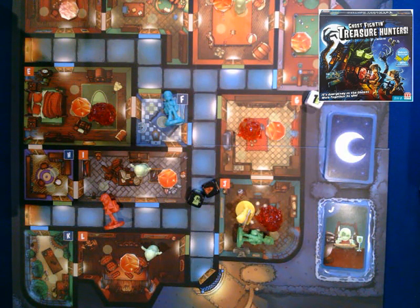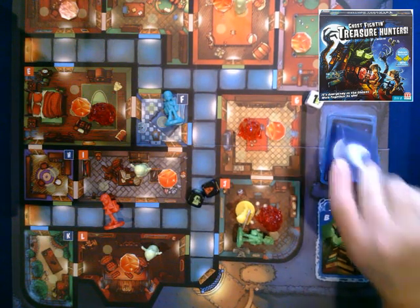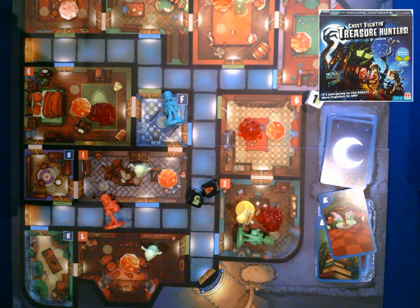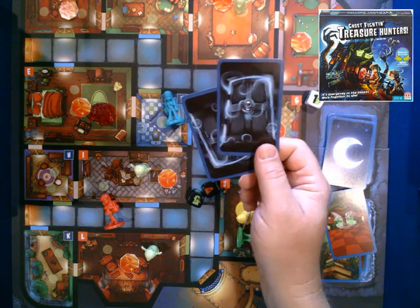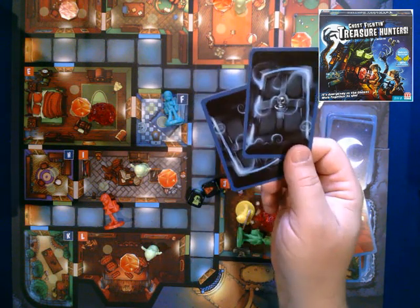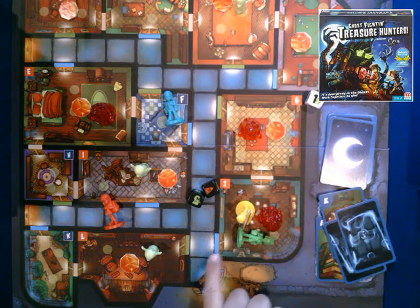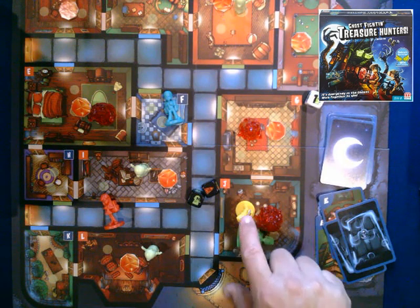The trick in Ghost Fighting Treasure Hunters is to fight ghosts as you go along, because each turn you're picking up cards and adding more ghosts to the board. One of the coolest things about this game is that if you play the basic level it's not very difficult, but you can add extra cards to ramp up the difficulty.